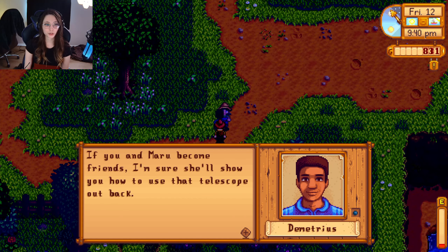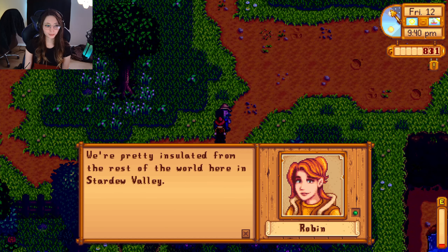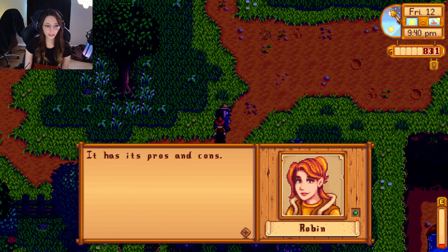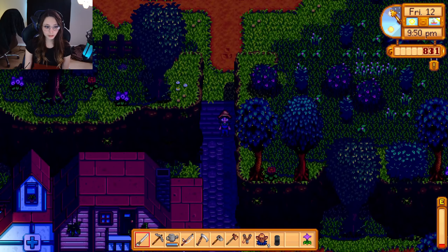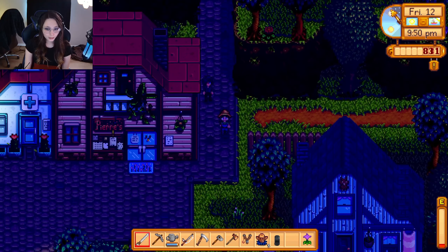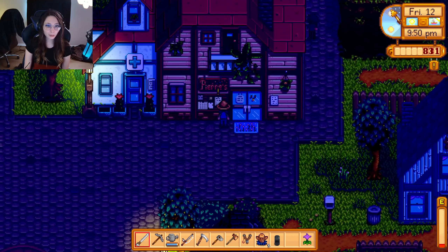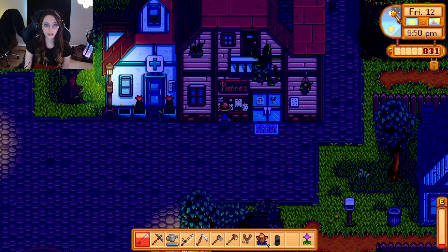'If you and Maru become friends, I'm sure she'll show you how to use that telescope out back.' And Robin: 'We're pretty insulated from the rest of the world here in Stardew Valley — it has its pros and cons.' Oh hello, Seb. And what's the quest on the quest board? Buying one topaz, three times the market value — I'll accept that just in case we have one. Tomorrow is Alex's birthday. Oh, Sam's birthday is next week — we're gonna have to plan ahead for that.